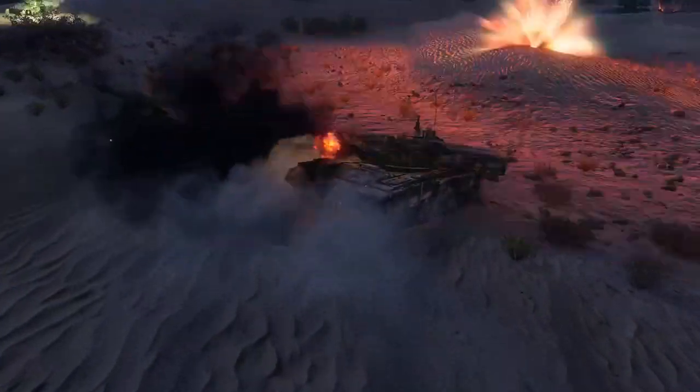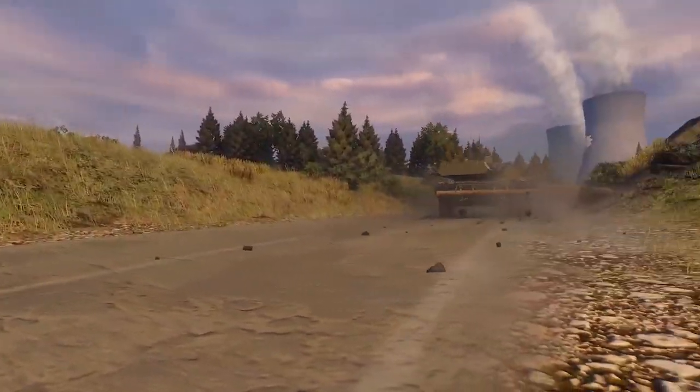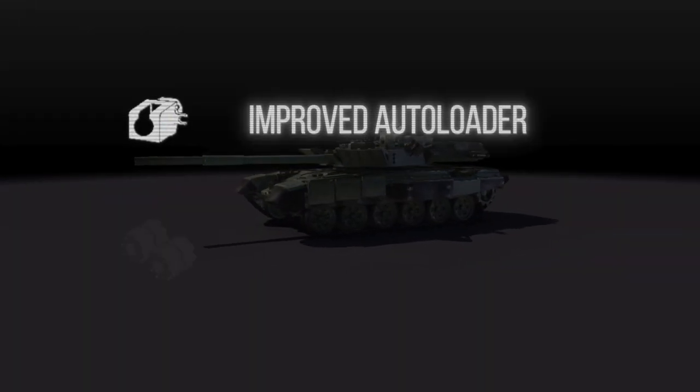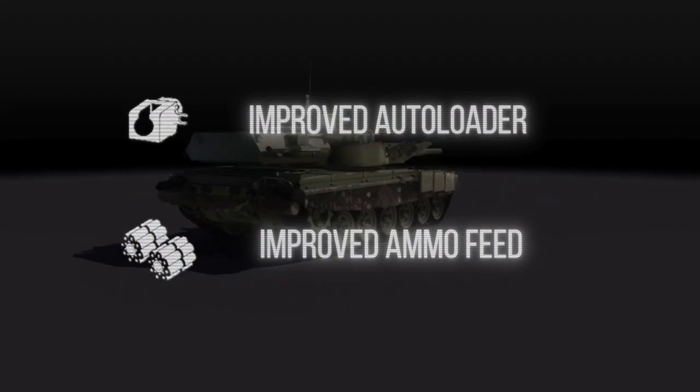This firepower is complemented by two more additional progression modules available. These are mutually exclusive and are called Improved Autoloader and Improved Ammo Feed. One boosts the overall rate of fire and the other boosts the burst rate of fire.